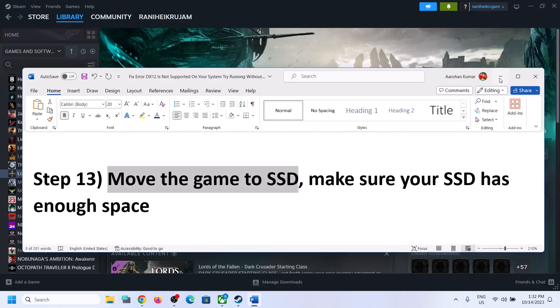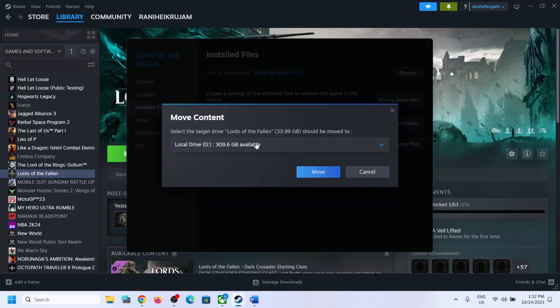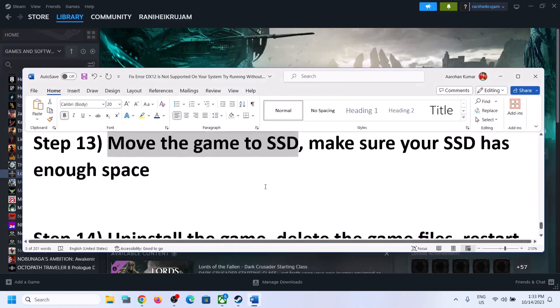The next step is to move the game to an SSD. Right-click the game in Steam, select Properties, go to the Installed Files tab, and click 'Move Install Folder'. If the game is currently on an HDD, select your SSD as the destination. Make sure the SSD has enough free space. Once the move is complete, launch the game and check.